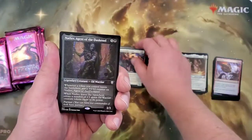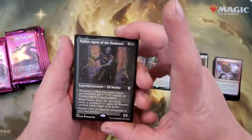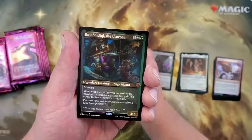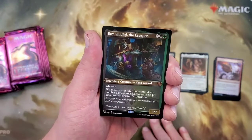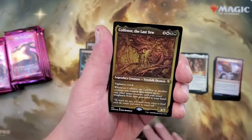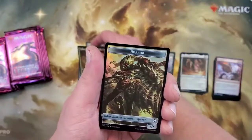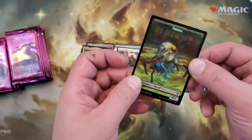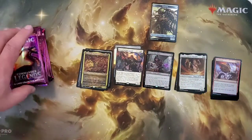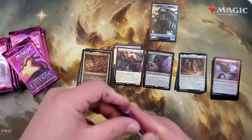It's not Extended Art or anything, but it's a Foil Opposition Agent, with an Extended Art Burnished Hart and an Extended Art Keeper of the Accord. With a Nadir, Agent of Dusk and Elm — it's our first etched. Ikra Shidiqi the Usurper, nice partner. And Colfenor the Last Yew, with a Horror Thrall Token. Nothing too crazy.